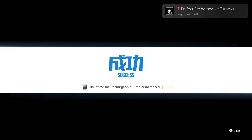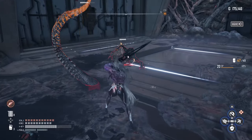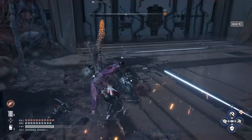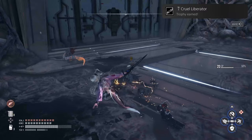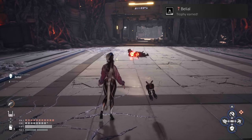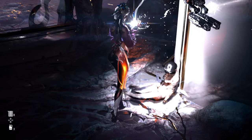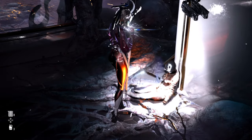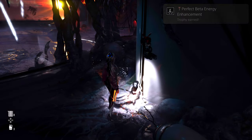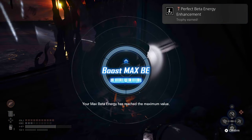Cruel Liberator: defeated 1500 enemies. While I was going and doing everything I could in my first play session, I already got this trophy and it was not difficult. Belial: defeated Belial, one of the bosses you'll have to defeat. Perfect Beta Energy Enhancement: enhanced Beta Energy to its max — basically upgrading your energy. The more you upgrade, the more often you can use the Beta ability.